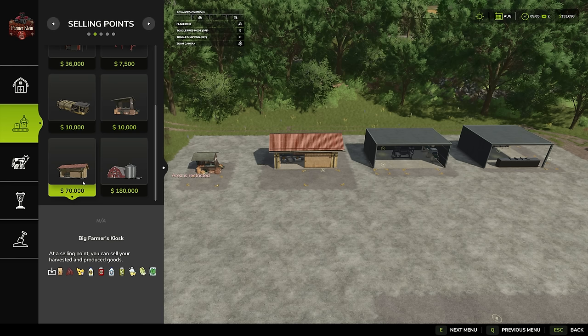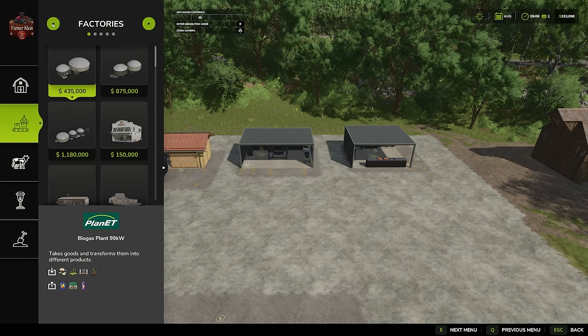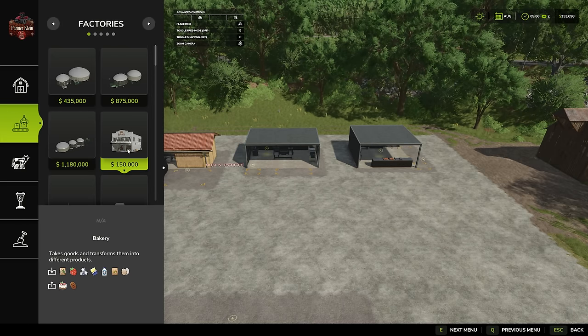Then we have a larger farmers kiosk for seventy thousand dollars — quite a big uptick in cost. Are these going to sell more or faster than the small one? Is there any intrinsic value in having a bigger one? We're hopefully going to find that out.